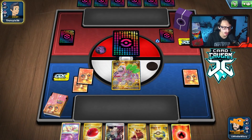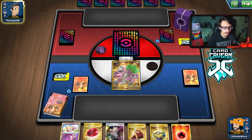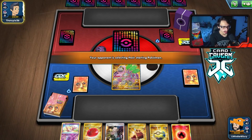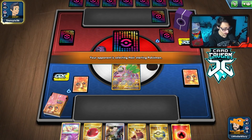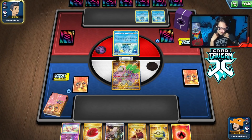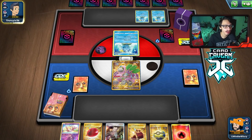Starting with Oranguru, we have Quick Ball. Not a great hand but we have Volcanion, so if we can find a Torkoal we can build up. We might have to just Ditto. They have a big hand — three basics. They're still playing Inteleon. Could be Dragapult?